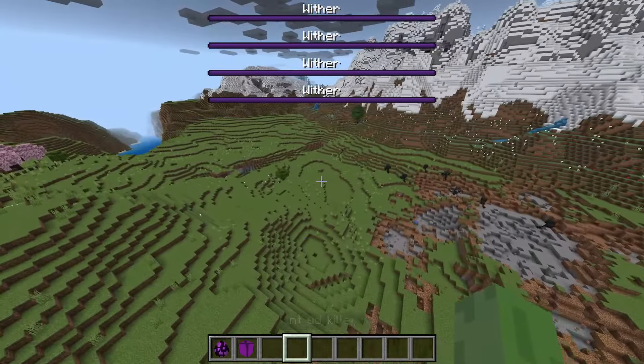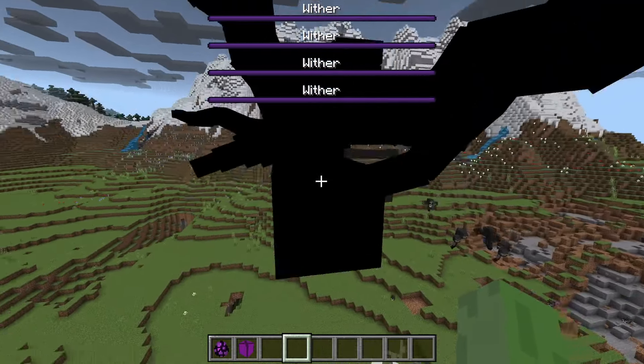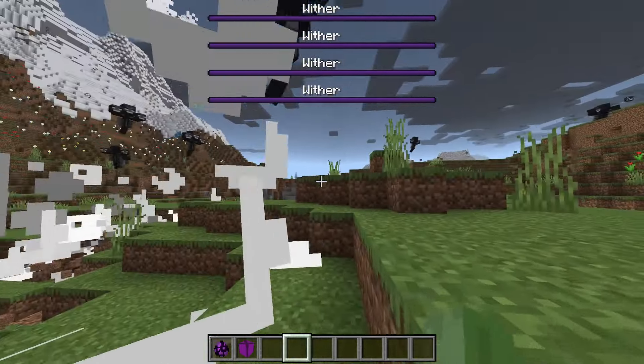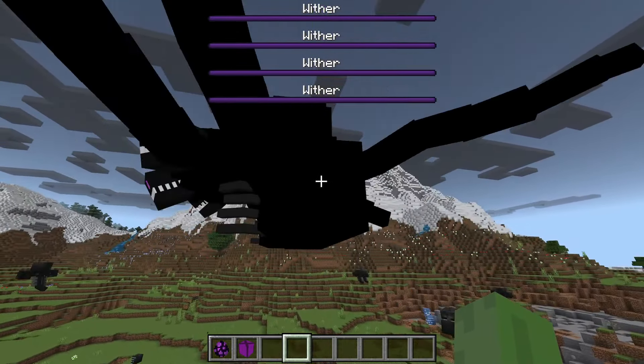It seems like all the withers kind of take on each other. This thing is the Wither Flood - it's very similar to the Wither Storm in my opinion. The issue is we can't really see the health bar of the Wither Flood; we can only see the health bar of all the other withers.